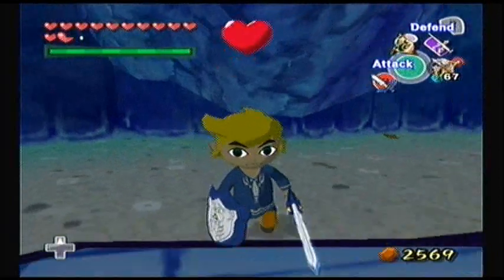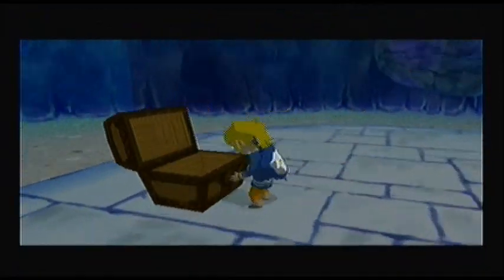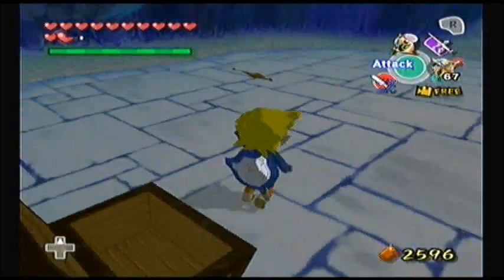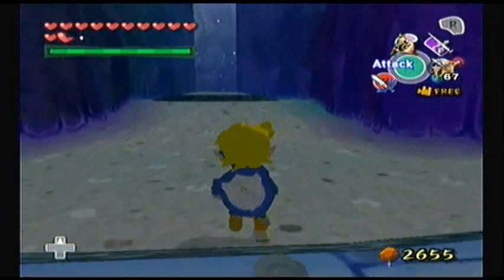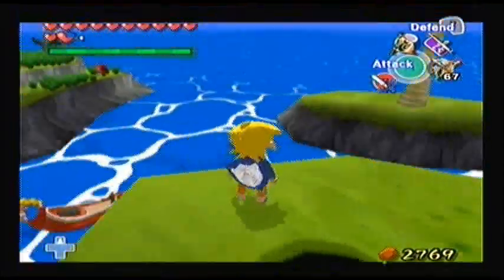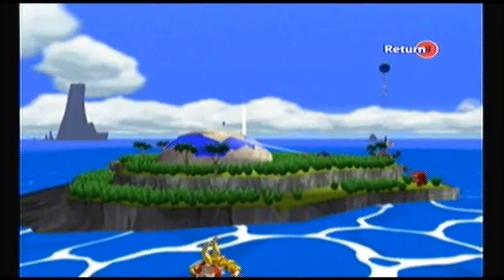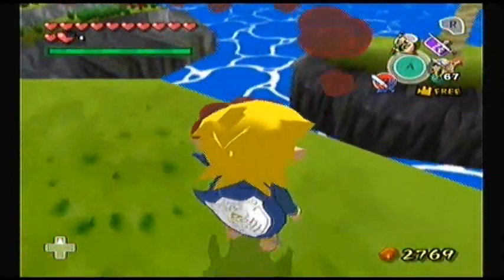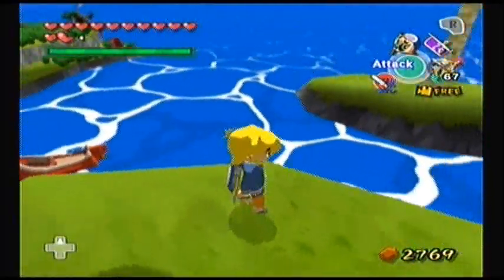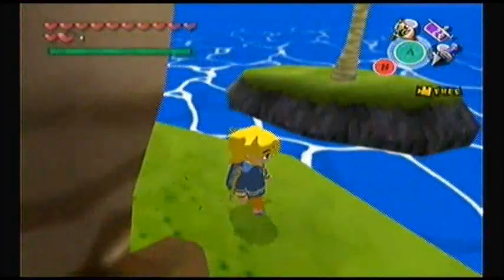Let's get our treasure orb first. It's a silver rupee, so it's 200 rupees, which will help us along the way. In the last two videos we've gotten like 600 rupees, which is really awesome. You can get a heart piece on this island as well, but I always forget where you actually get it from. I think you can come over and blow something up and grab it on the actual island itself.